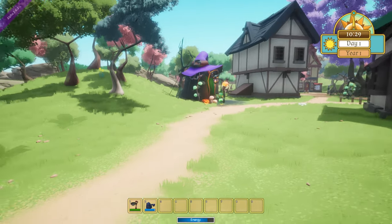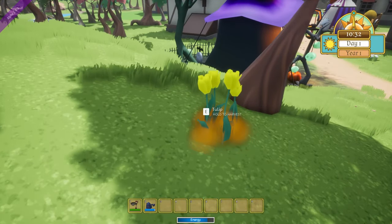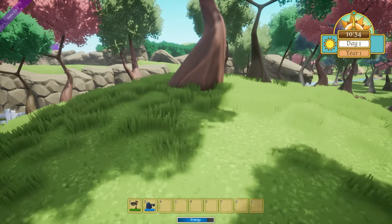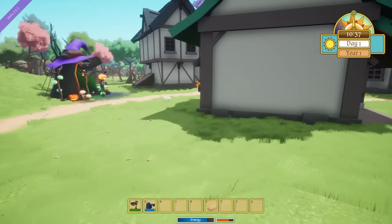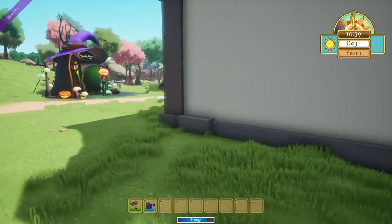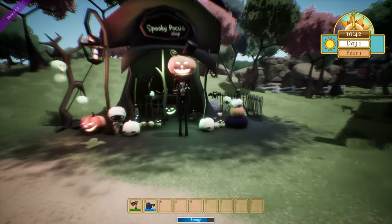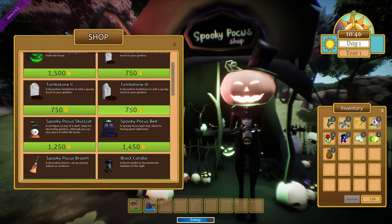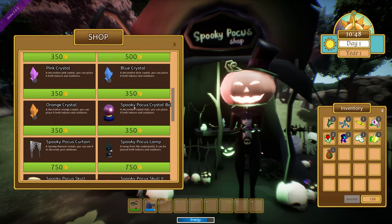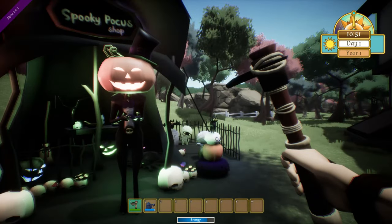That scared the mess out of me! Okay, let's pick up the tulip. I'm going to give that place some room. There's a creepy vendor — you can buy jack-o'-lanterns, tombstones. So if you want to go dark with it, you can. This is not my normal aesthetic, but for some people it is.